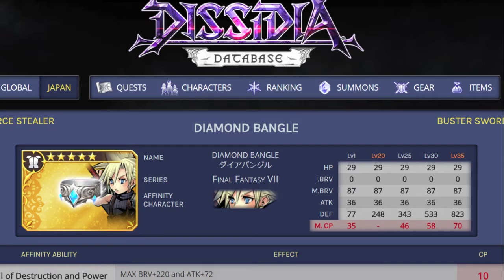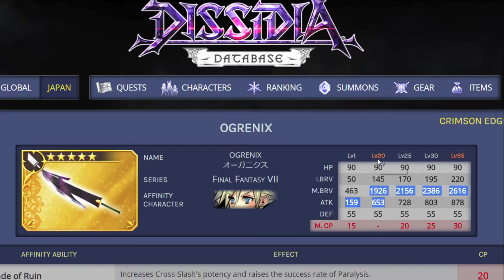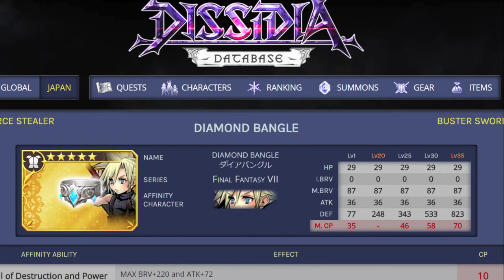Except for the passive — you do get plus 220 max Bravery and plus 72 attack. But compared to the weapon, the armor is not that important. The weapon is much more important. A level 20 Ogrenix has 1900 max Bravery and 653 attack. So you want the weapon first, and then the armor is nice to have but you don't get that many stats from it.